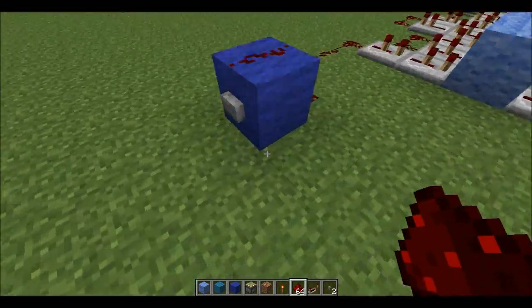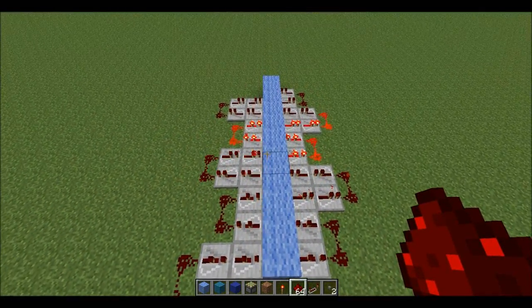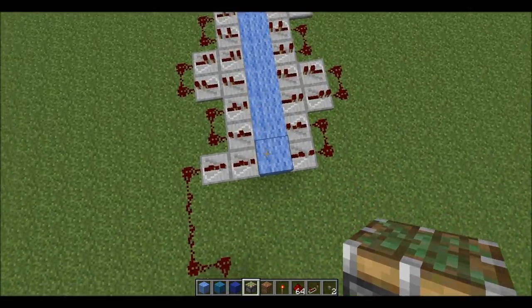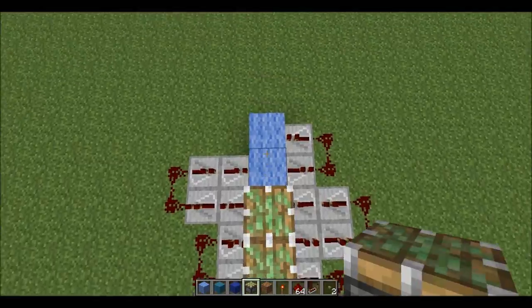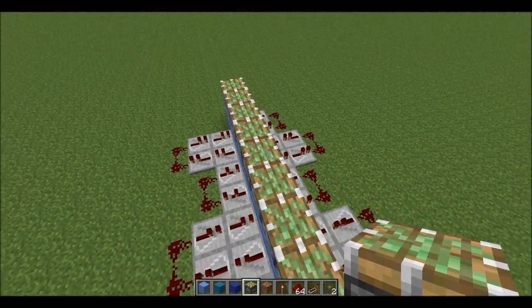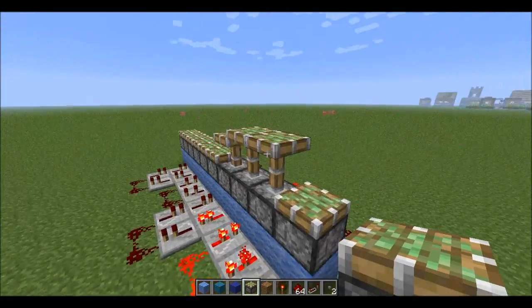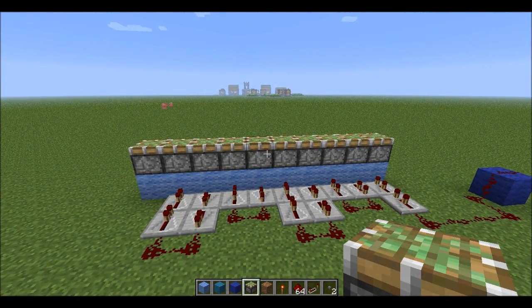If we go ahead and press our button, we should notice kind of a pattern. And we do — that's awesome. Now we can go ahead and put our pistons on here. You're going to put them so that they're facing up. There we go, perfect. Now if we flip our button, we'll see that the pistons go off one after the other.